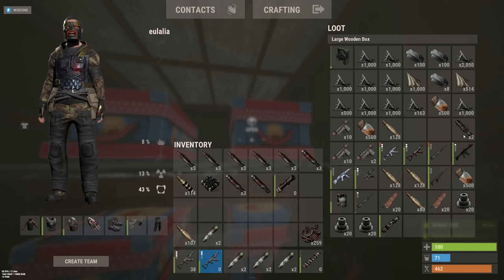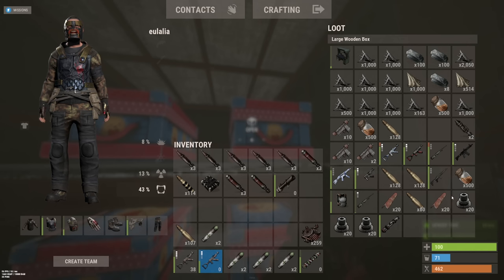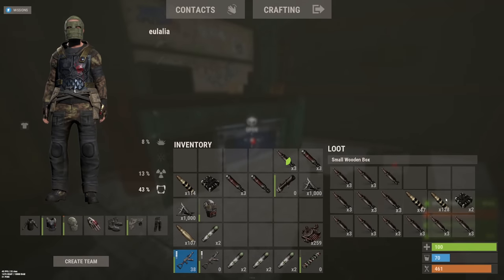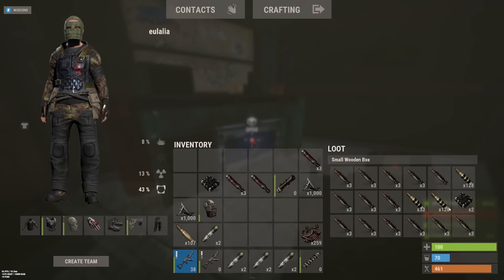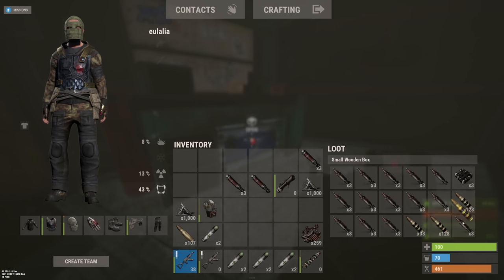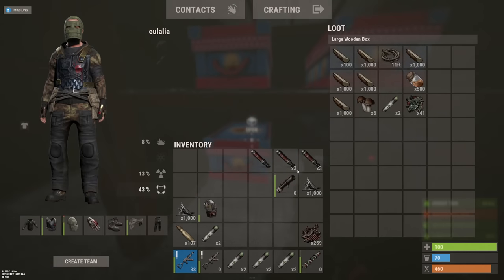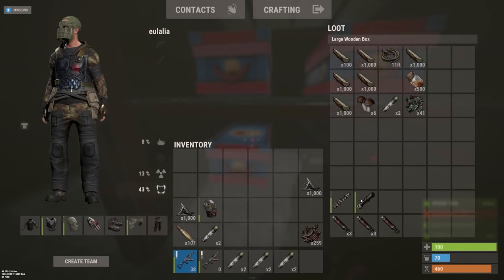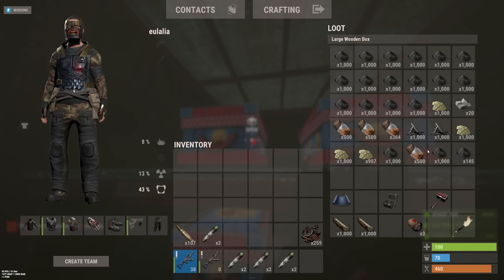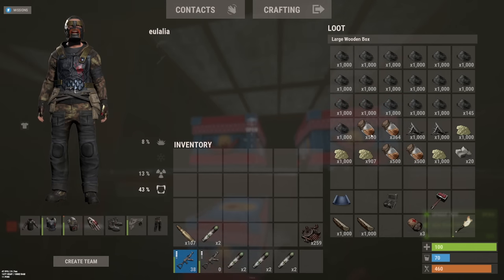I've got a bunch of HQ in here, bullets, stuff like that. So we've got all the rockets that we have currently. All of our explosive bullets as well. That's the 3 C4, very nice. And then we've got a bunch more incendiaries that I'll leave here I guess. 2 rocket launchers, a face mask that needs a skin. Boom wise, I think we look pretty healthy.